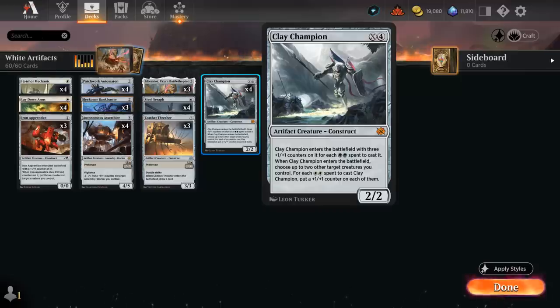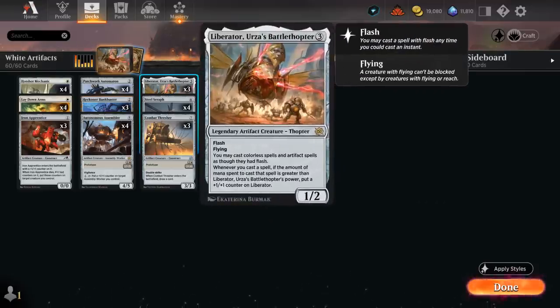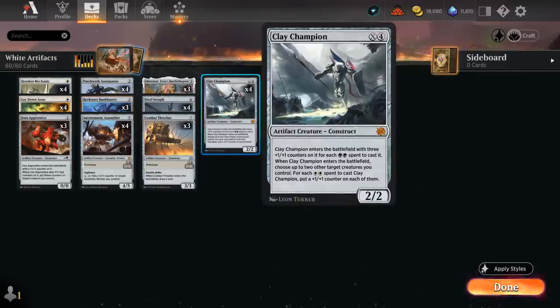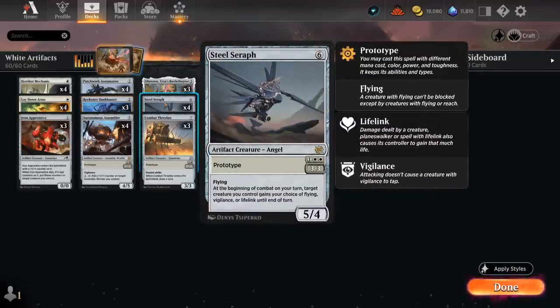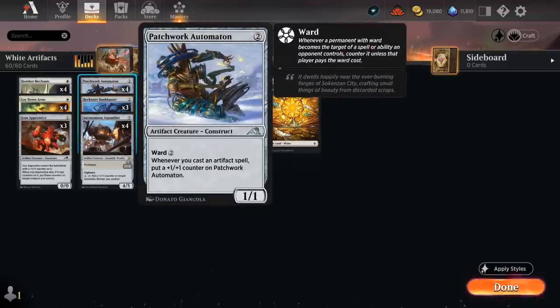Our eventual game plan includes some flying creatures to eventually close out the game — either Liberator, which curves very nicely into Clay Champion and can add more counters at instant speed to completely blow out the opponent, but we also have four copies of Steel Seraph, which we can play at three mana thanks to Prototype as a 3/3 flyer, saying at the beginning of combat on our turn, target creature we control gains our choice of Flying, Vigilance, or Lifelink until end of turn. So not only does Steel Seraph fly, but it can give another large creature flying — maybe a large Patchwork Automaton — to help us cross the finish line.